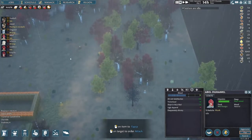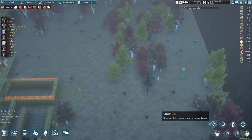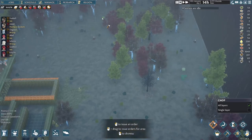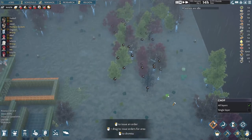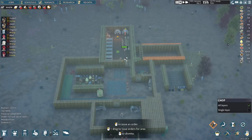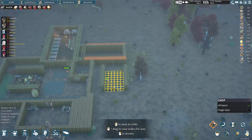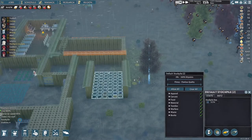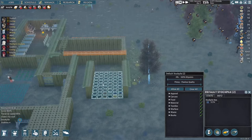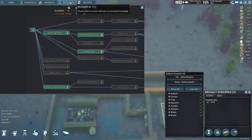I'm going to send them over here to clear out these trees. I just click the axe right here, highlight all this area, and go — now every available person will run out and start chopping those trees down. I also have a stockpile right here so they can drop the wood there instead of running all the way back inside every single time.